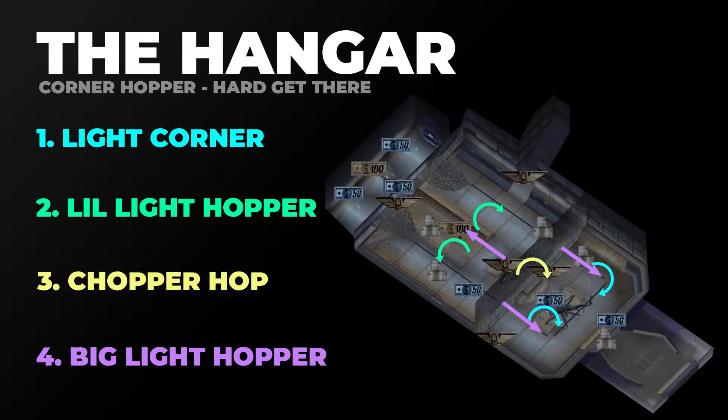Now that we've seen all the gaps individually, here they are together. There are pretty much two different lines you can take for this challenge. The gaps you hit are in the same order — they're just on opposite sides and kind of mirror each other. So you can just jump out of the half pipe in either direction and continue your gap line from there.